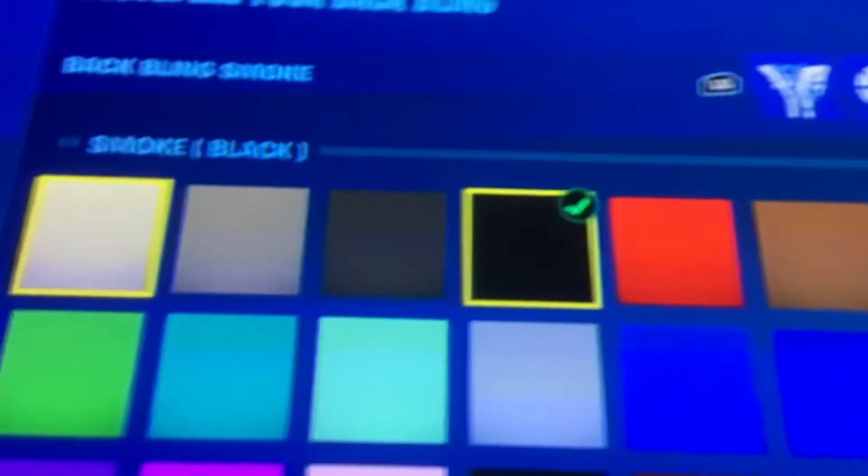I now have it so I'm going to be using this one — the hologram you see there — as well as the colors for it, and lastly the smoke right here. Now it's black. I haven't made it yet but now I'm going to be customizing it.